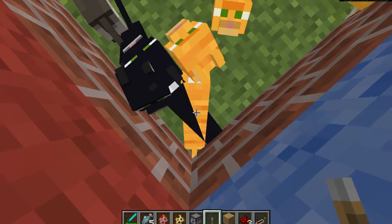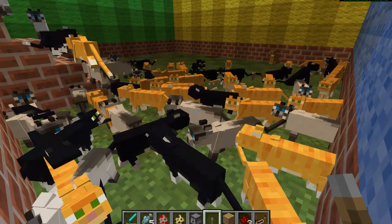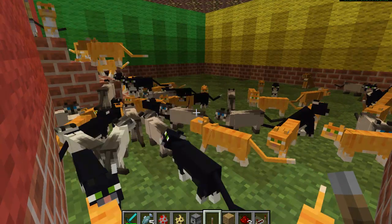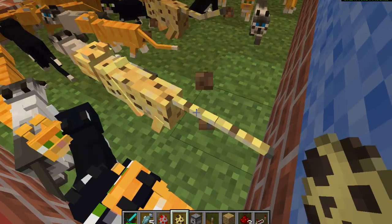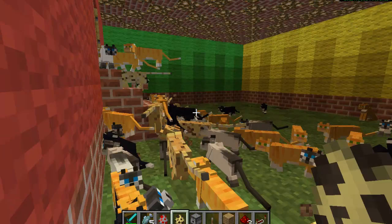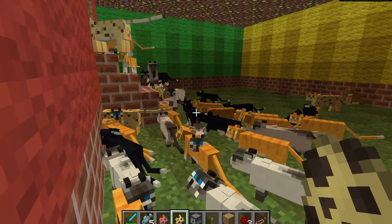And that's the surprise - tons and tons of cats. There's more outside. To get these, you spawn them in creative mode or you go to one of the jungle biomes in survival.